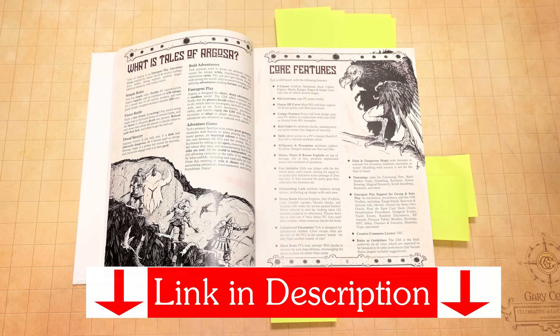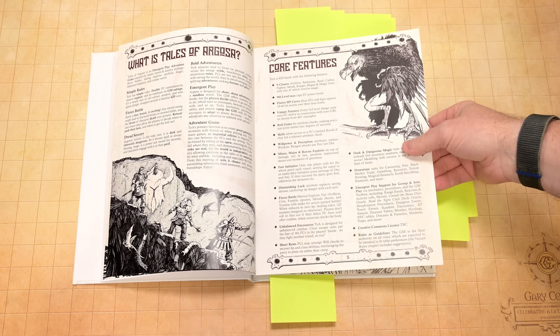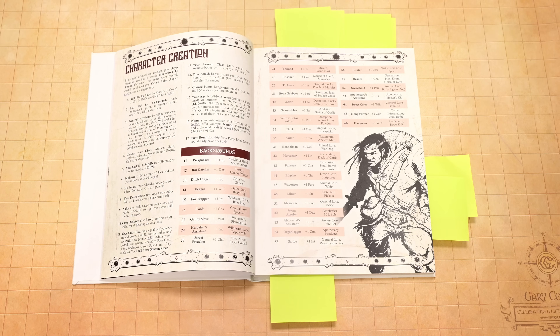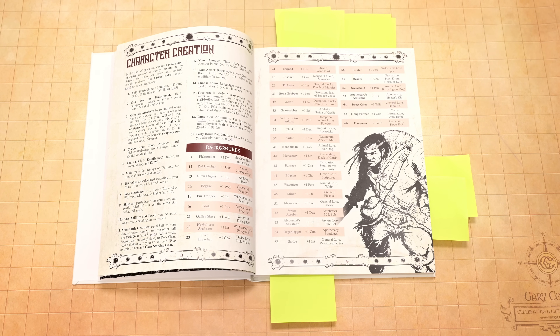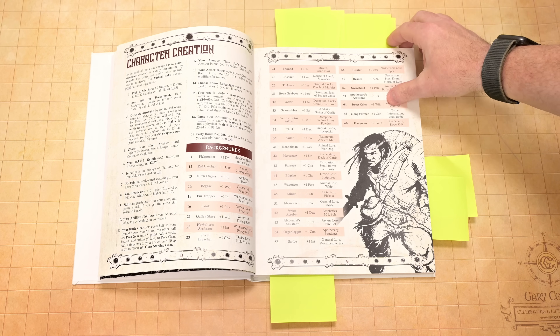We get some information about what the game is and the core features the designers put in. What's nice about this is it gives you an idea of what they were thinking. When you look at a lot of games being put out there, sometimes a complaint is that they're too generic. You can definitely do a lot of stuff with this, but there is definitely a tone in this game, and I really like that. Character creation is random by default — you roll for a lot of stuff — but obviously if your group wants to pick, you can do that as well.